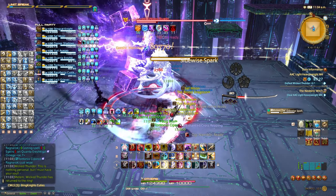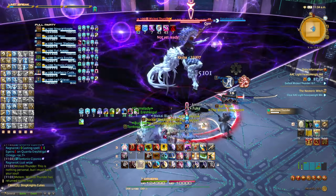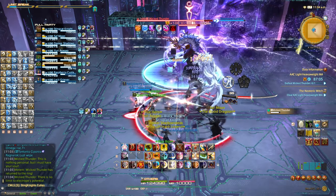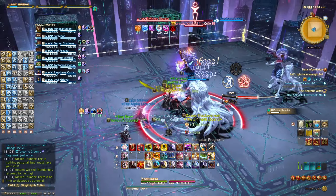Sidewise Spark: this will be a half arena wide AoE of where the Glowing Hand is pointing towards. Move to the opposite side of the Glowing Hand. Shadow Sabbath: the boss will spawn a clone of himself and do the exact same previous mechanic. Simply move to the opposite side of the Glowing Hand.